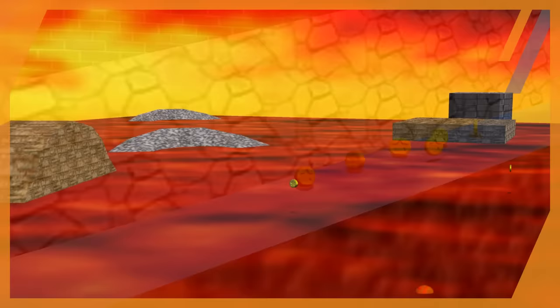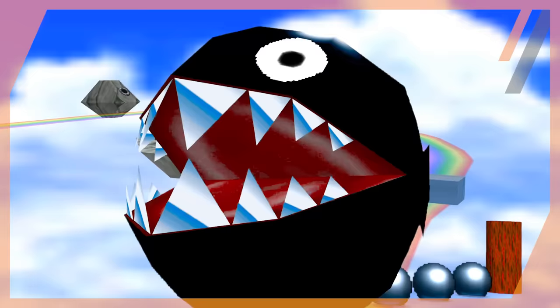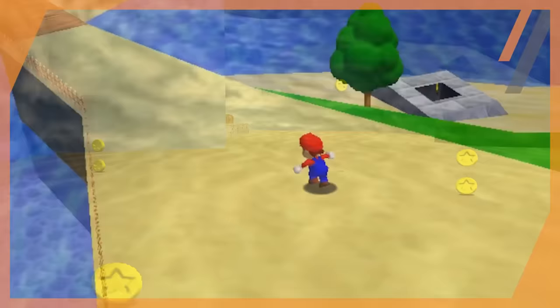What you might see are levels that have sections missing and others that don't. This is because that section of the level, like in Lethal Lava Land, is actually an object placed in the game and not the map itself. Think of the map as the level and collision that everything takes place on — a 3D model — and then assets like enemies, floating platforms, etc. are added to populate that map. The majority of everything that loads on the map will become a coin, although there are some exclusions.